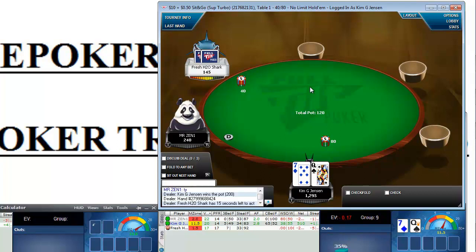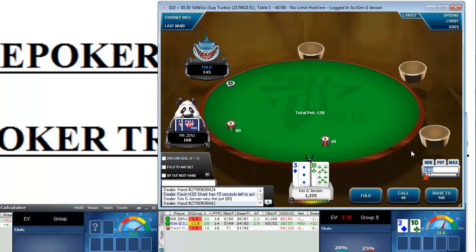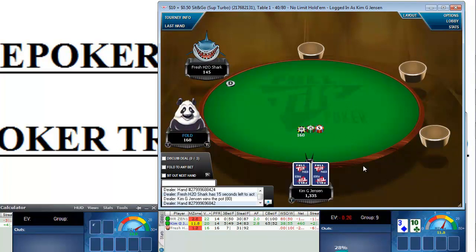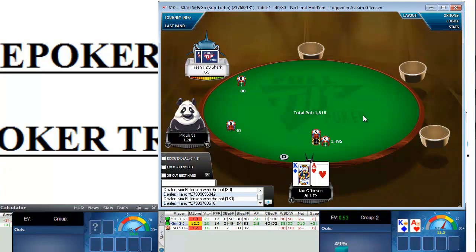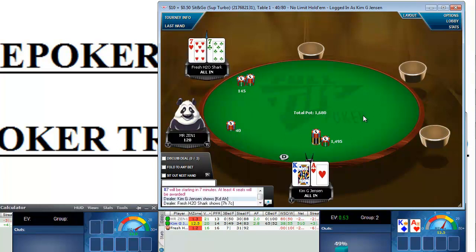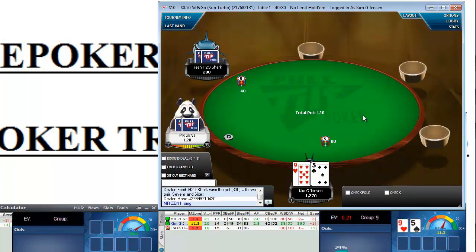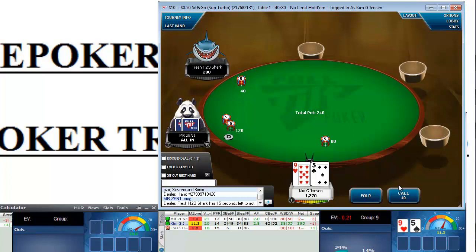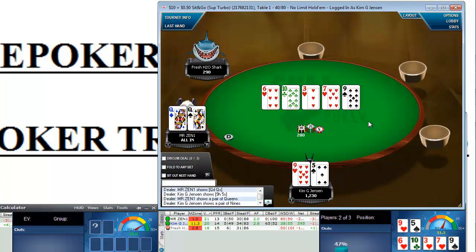Let's push regardless of our hand — it doesn't matter as long as we're forcing them to fold. Fresh and Shark — he really has to call. It's a race, and we didn't get any love from the deck. Now we have to call the all-in with our hand, and we need really good luck to win this one, which we did not get.